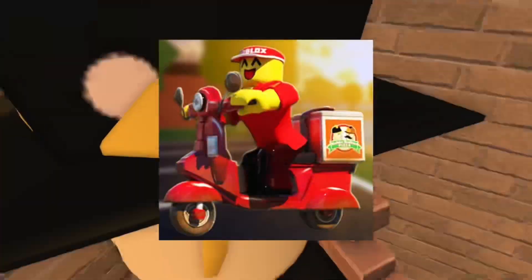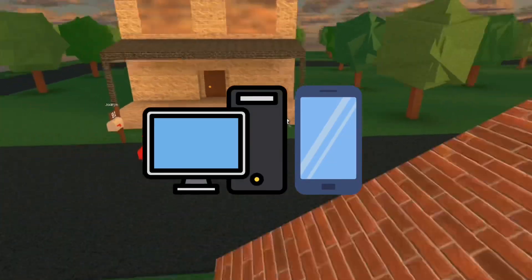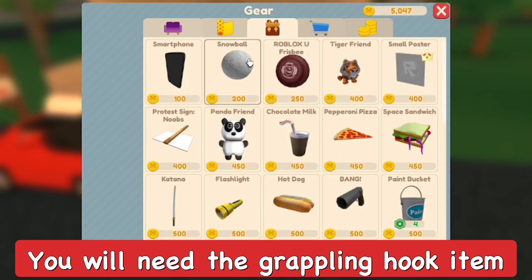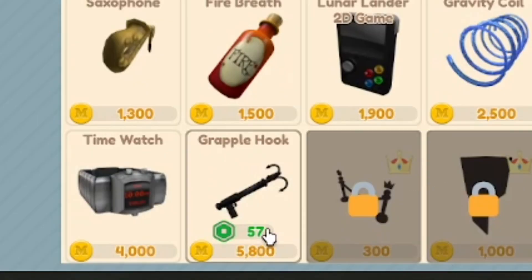Hey everyone, in this video I'm going to show how to break into anyone's house in Work at a Pizza Place, which is actually really simple and easy to do. You can do this on any device — I've done it on mobile and PC, but I'm recording this on PC. First, get the grappling hook from the gear section. You can buy it for 57 Robux or 5800 coins.